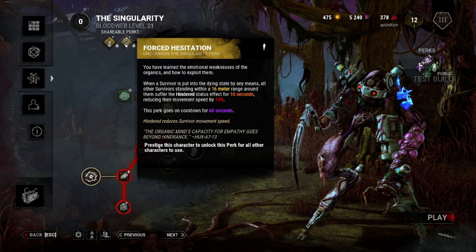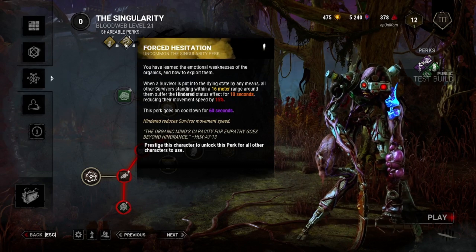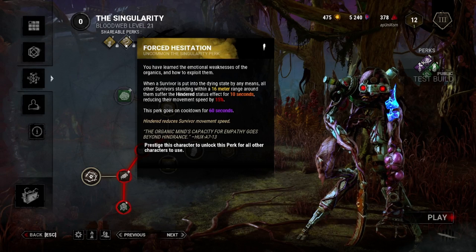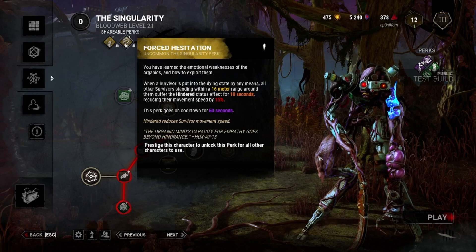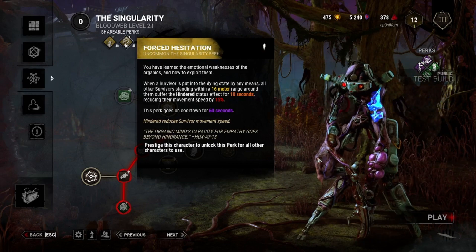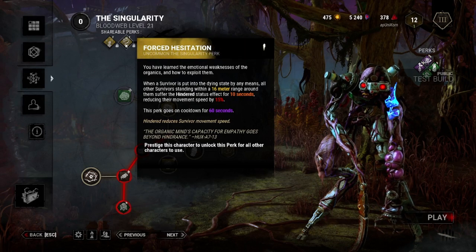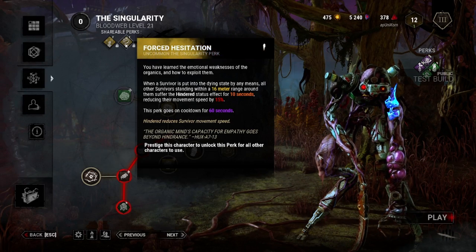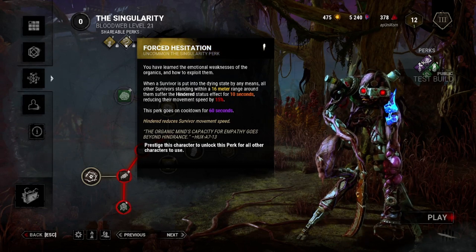And then Forced Hesitation: when a survivor is put into a dying state by any means, all other survivors standing within a 16-meter range around them suffer the hindered status effect for 10 seconds, reducing their movement speed by 15%. Then it goes on a cooldown for 60 seconds. That definitely helps with chasing survivors.